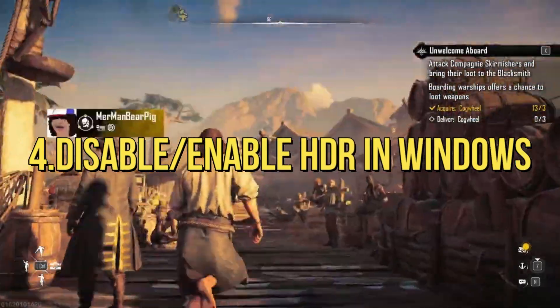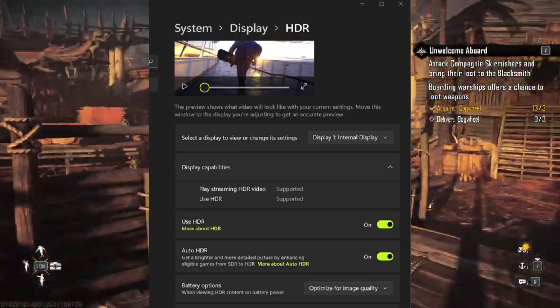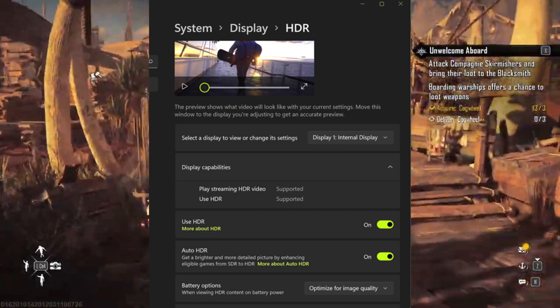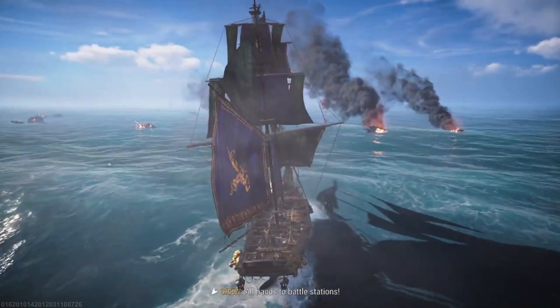4. Disable or enable HDR in Windows. Navigate to your Windows system and toggle the HDR setting as needed. Strike a balance between beauty and functionality, ensuring Skull and Bones charts its course with clarity and precision.